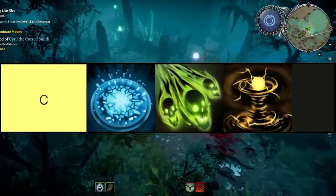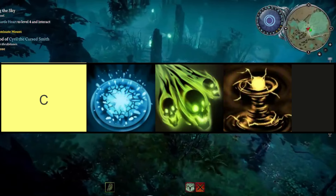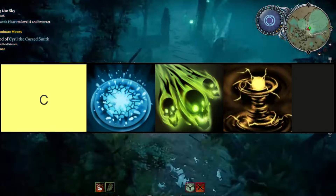The spells in this tier are, in order from top left to bottom right: Ice Nova, Corrupted Skull, and Cyclone.